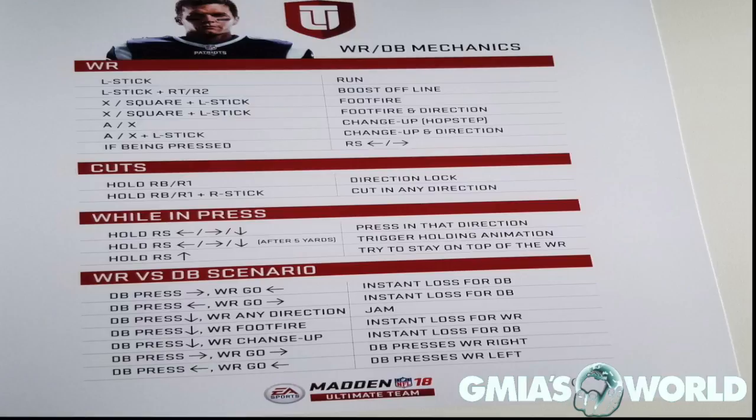Having this descriptive mechanic of the wide receiver — the cuts while pressed and the scenarios — this is huge. You guys will realize what I'm saying when the game is released. I haven't seen this since 25. It's pretty much all the same type of things except for the boost off line — they didn't have it written like that, but you were able to get a speed burst. All you guys that played team play in the past know what I'm talking about — motion your guy and he'd get a quick step off the line.